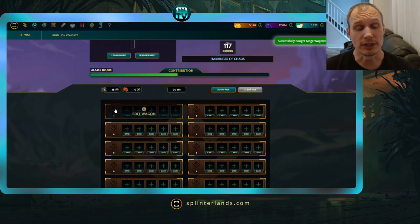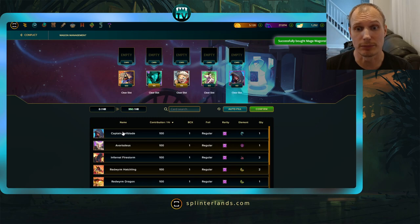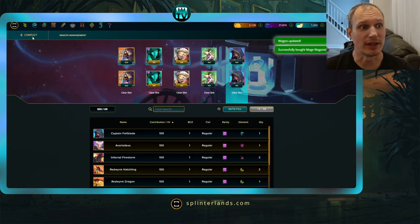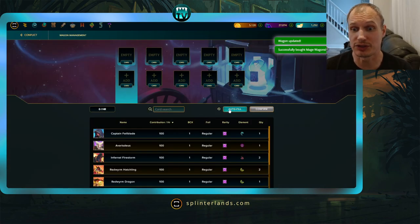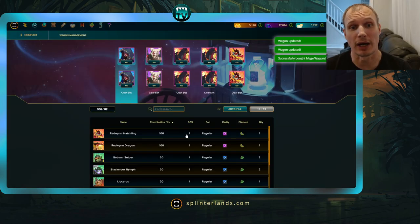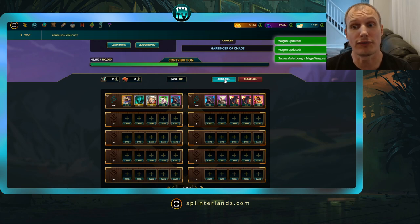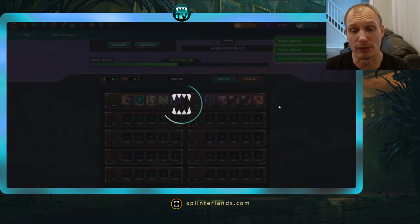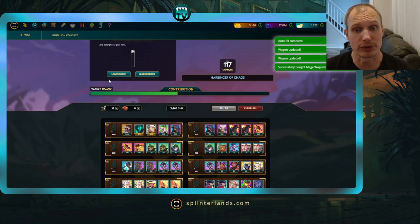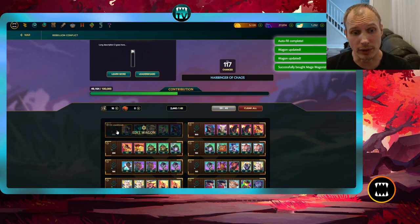Filling the wagons is pretty easy. You can click on an individual wagon and add cards one by one — they go from highest to lowest contribution. Click Confirm when done, then go back to the conflict to fill the next wagon. Alternatively, you can click Autofill on a single wagon and confirm — it fills it with the highest contribution-per-hour cards. If you have lots of wagons and cards, you can click the global Autofill button and it will fill all wagons with as many Rebellion cards as you have available. As you fill wagons, your contribution timer starts going up proportionate to the points you've staked.